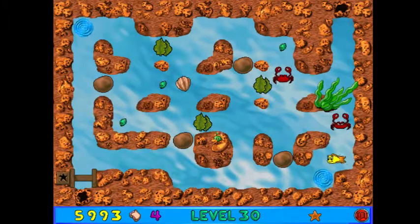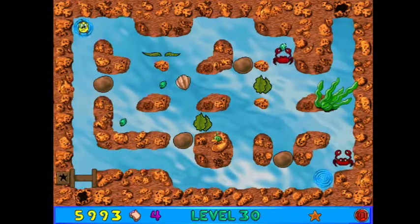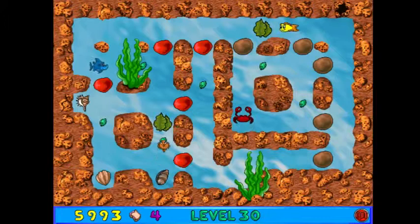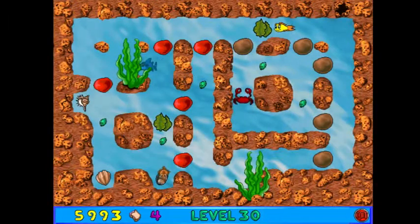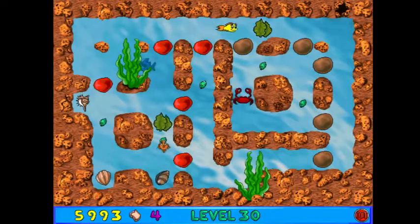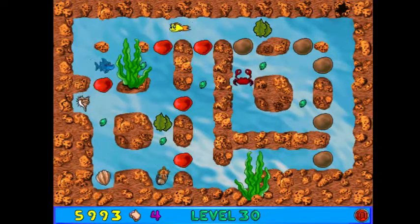I like how the enemies can't go through the whirlpools. Down here is where the bonus room is going to lie. These red rocks — this is a different type of boulder. They work the same as the brown boulders, but when they crack, they make an explosion.